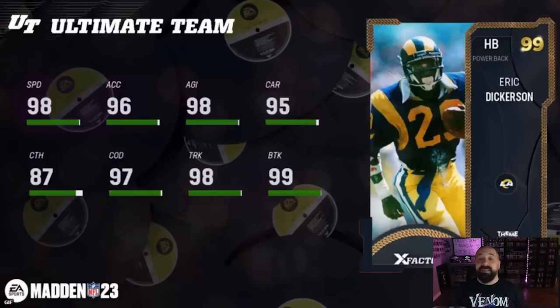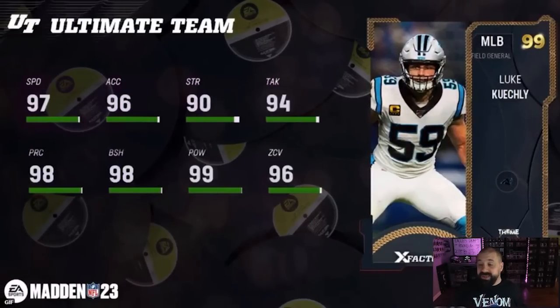Let's go through the full reveal list, starting with Eric Dickerson. They brought out some really big names here. Tomorrow I am going on vacation, so videos might be a little bit late, but we will definitely drop a video when the content goes live and another going over the best part two players to go after. Eric Dickerson has 98 stock speed — most of these cards will be on your theme team so it'll be easy to get the plus-two speed — 99 break tackle, 98 trucking, 98 agility, 96 acceleration, and even catches at 87. This card looks really good.